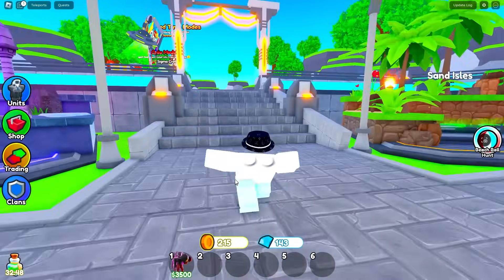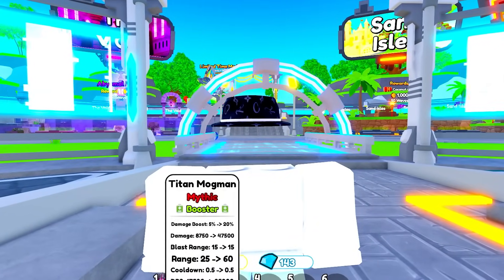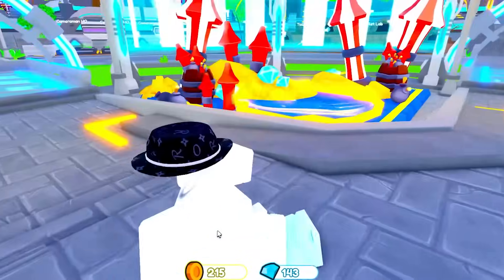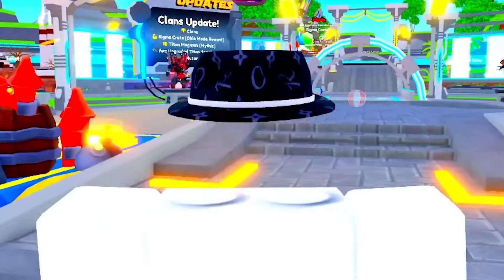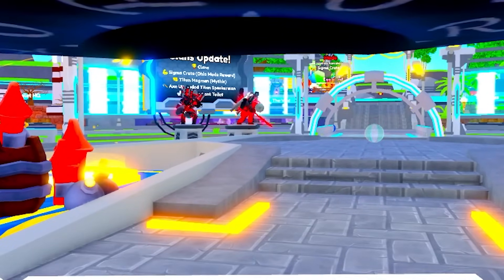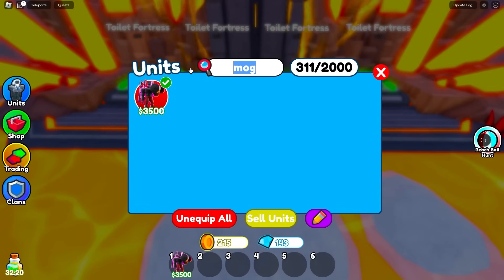Before we start, make sure to hit that subscribe button. The person whose profile will be in the description let me borrow the Titan Mog Man because I don't actually have him — I wasn't here when the update came out because I was on a road trip for six hours. Let's go — I'm going to grab my green laser, mewing, and a santa, which is literally everything we need.